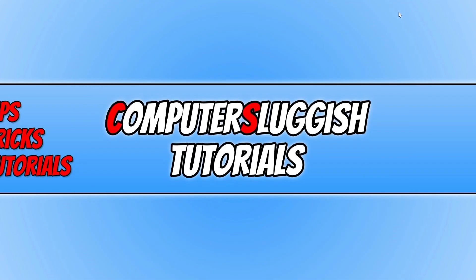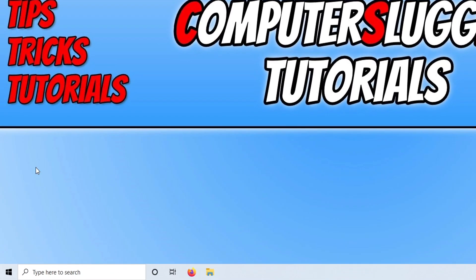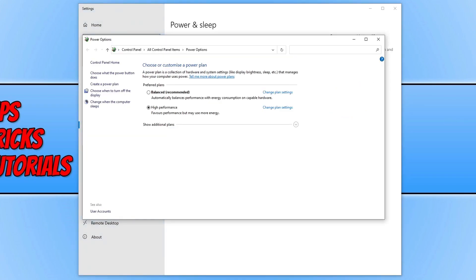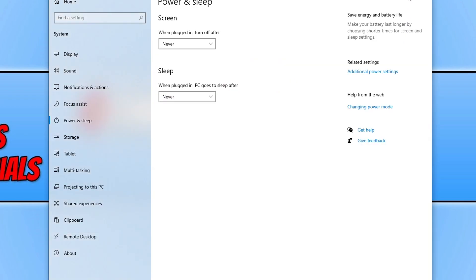If it didn't, right-click the Start menu icon and select Power Options, then click on Additional Power Settings — in Windows 11 you may need to search for this. Select High Performance as your power plan, then launch the game and see if that resolves the issue.